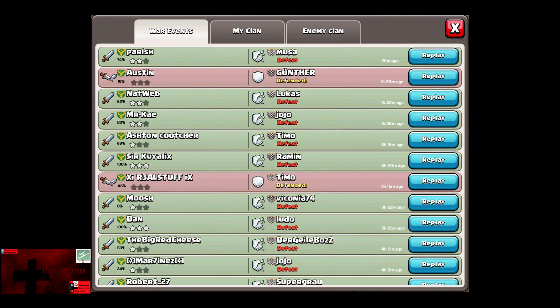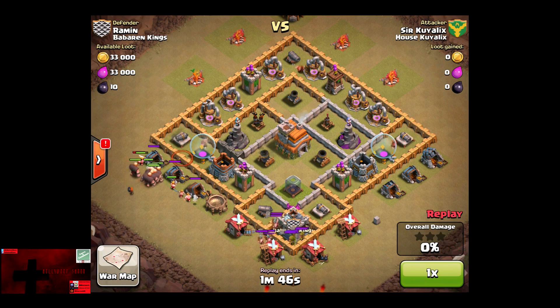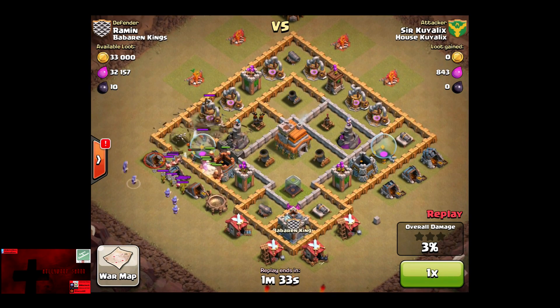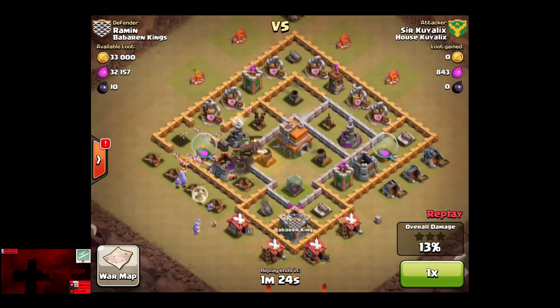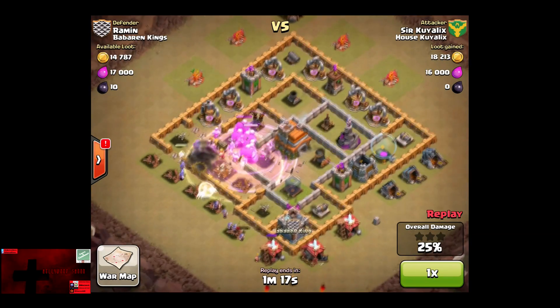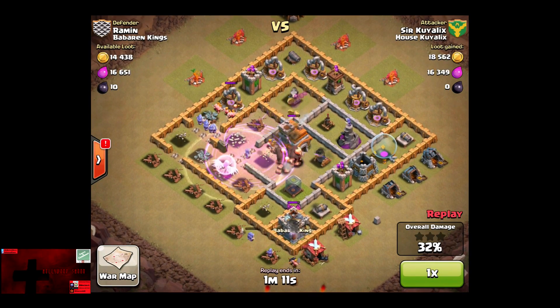Now we're going to show Sir Kujulix, our leader, against Raman. As we can see there are 2 air defenses in decent position. Those are some Clan Barbarians and Archers — they look like level 5. Breaking through on the west. We've got more Wallbreakers, a bunch of Wallbreakers coming in at once, and they do get in through the middle. Now the Healers are in place. A Heal spell right before the Giants go down, and a Rage Spell well placed right in the middle. Then we've got some Wizards out that will take out the defenses really quick.